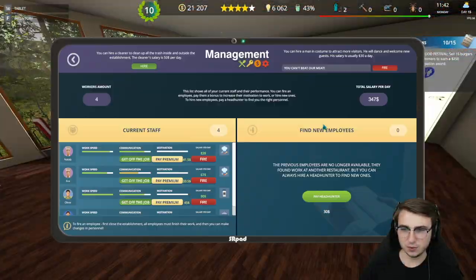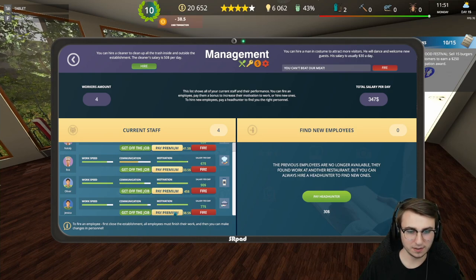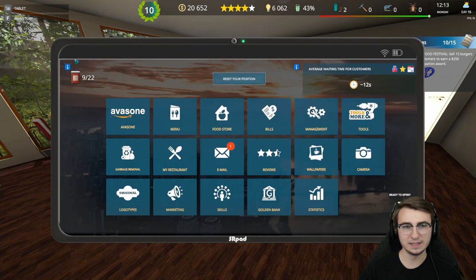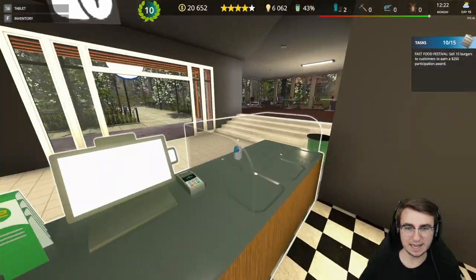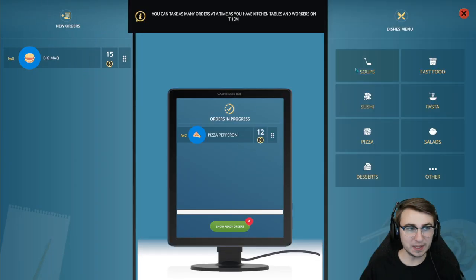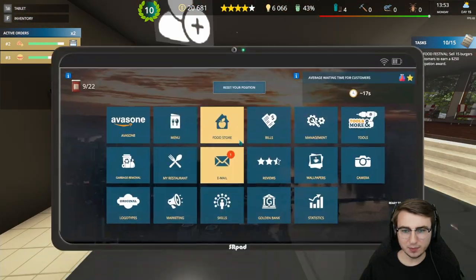Let's head into management here really quick so we can pay our premium for all of our employees, just make sure they're fully motivated and ready for the busiest day of their lives. We've got two chefs, one person at the coffee counter, and then Jessica delivering food. We can also hire a cleaner, but it's 50 additional dollars per day — I think I will continue to take care of the trash for now. Let's go ahead and open things up — any minute now the customers are going to be lining up. Look who it is — look who decided to show up again. 15 bucks, easy to keep him happy.